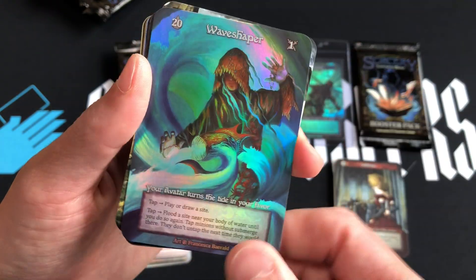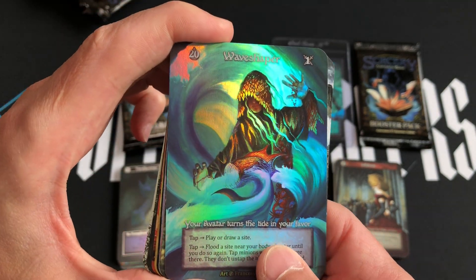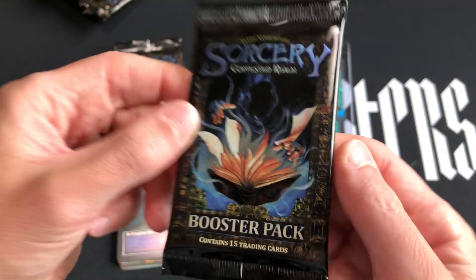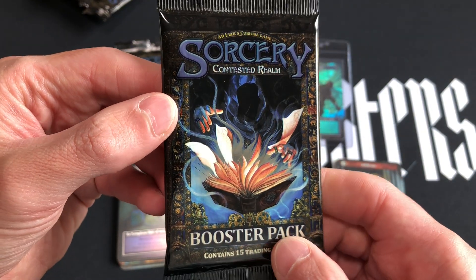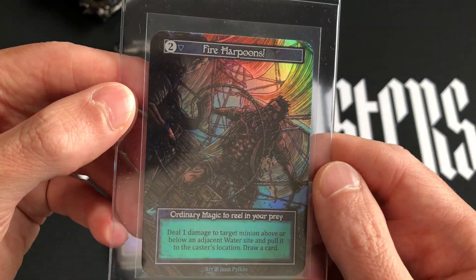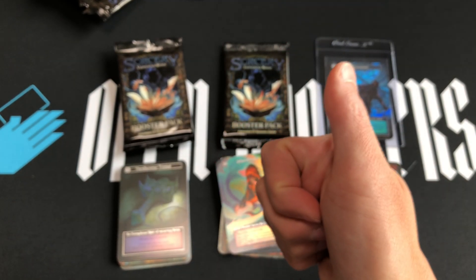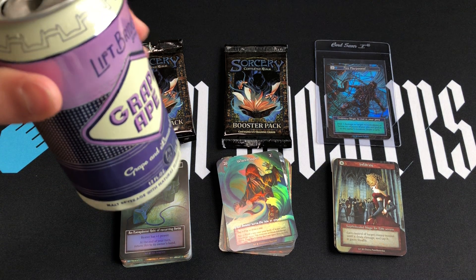I'll bring my foil binder to MagicCon and possibly SorceryCon and try to trade to complete my beta Sorcery set. Stay tuned for all the Ars 3 and Legends updates. I've also got my two-year anniversary on YouTube where I'm going to open up some alpha Sorcery to celebrate — subscribe if you want to see that. I'll put all my extra goodies up on eBay at JDJ Sapphire. If you're interested in Sorcery, check out the store, pick up some extra cards, play the game, have fun. Cheers everyone, have a great weekend!